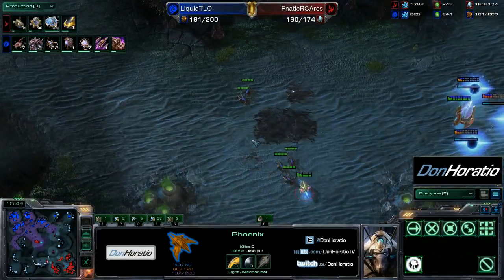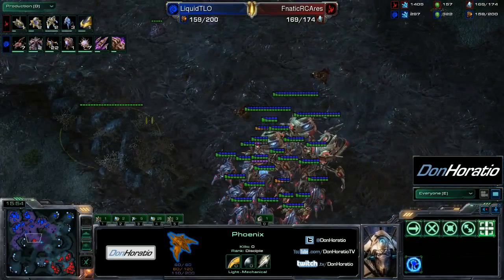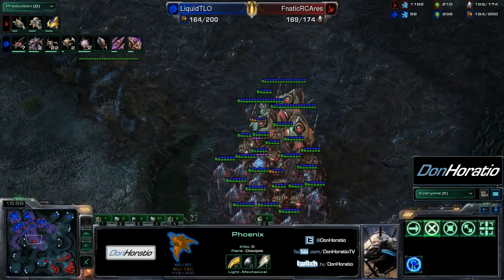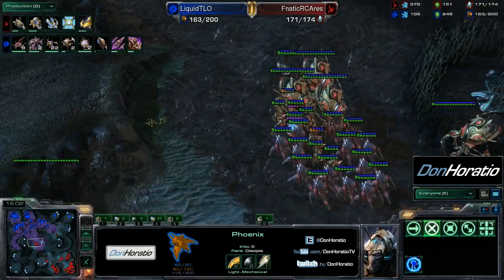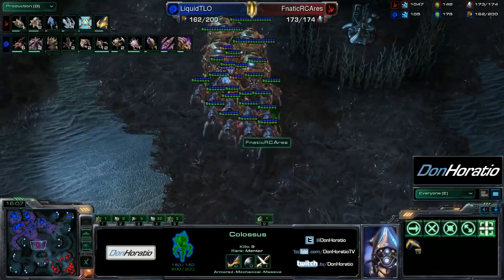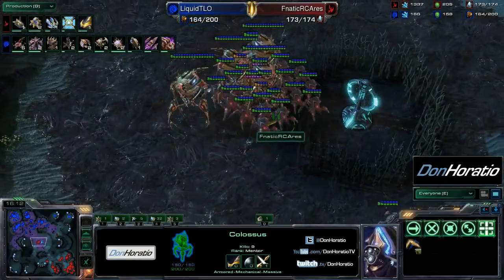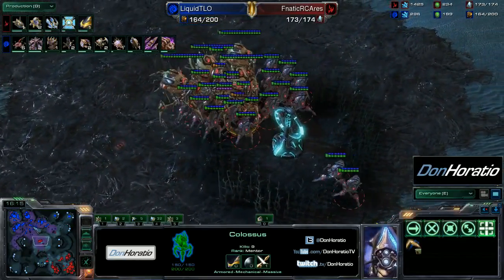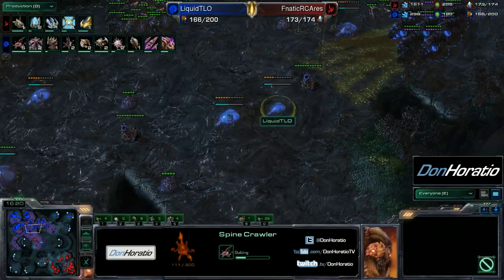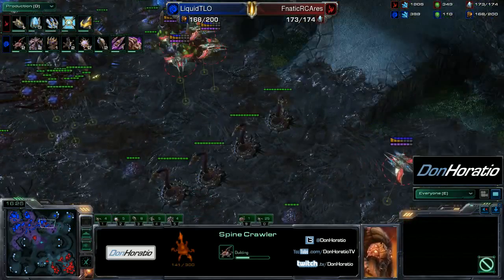There's another Nydus worm — just a bunch of zerglings over there. Ares has a pretty big army right now and TLO is kind of trying to get to hive state, making a bunch of zerglings and a couple of corruptors to try and deal with this army. Ares looks like he's playing it really patiently — he doesn't think he should move in since TLO probably has a very good defensive posture, with a bunch of spine crawlers and spore crawlers. The spore crawlers can actually shoot the Colossi.